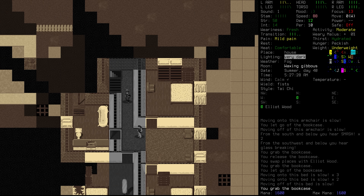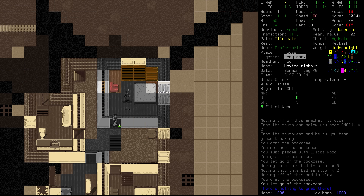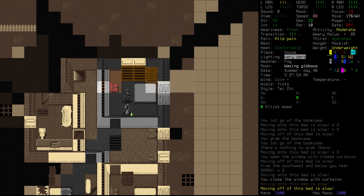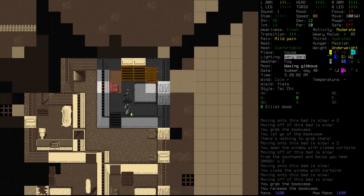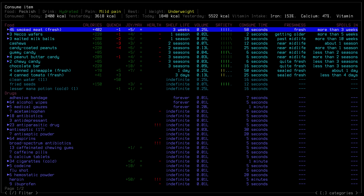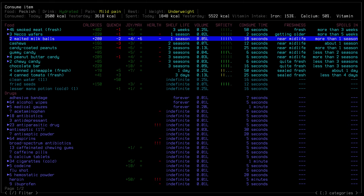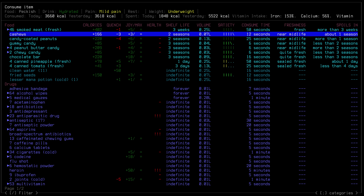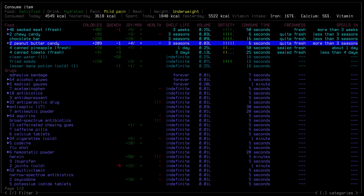We're going to grab this last bookshelf here, drag that around Elliot, and get it into position. Let's get Elliot into this room. And there we go — we are now secure. Secure in the mega city, and that is not something very easy to do. We've got lots of candy here; we're just going to start snacking on that because we really want to try and make sure that we're putting on more calories.